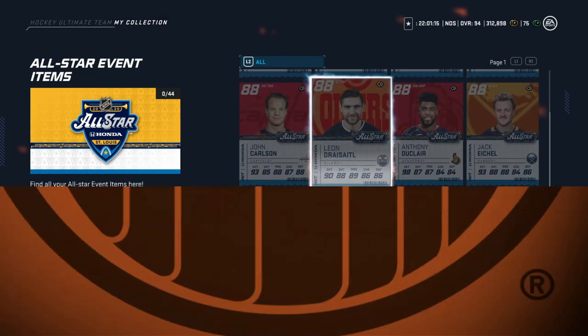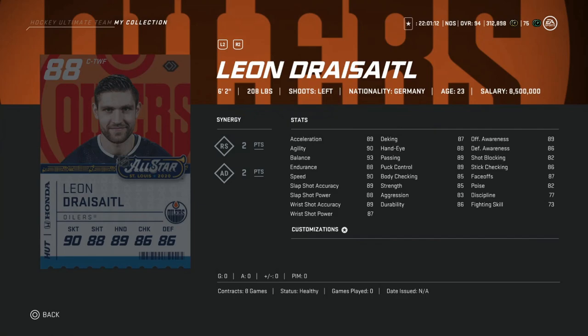Following him, we've got Leon Draisaitl. Again, this one's a hard pass for me. Just too low of skating. He's going to rely on too many upgrades to be a good card. Pass for me.